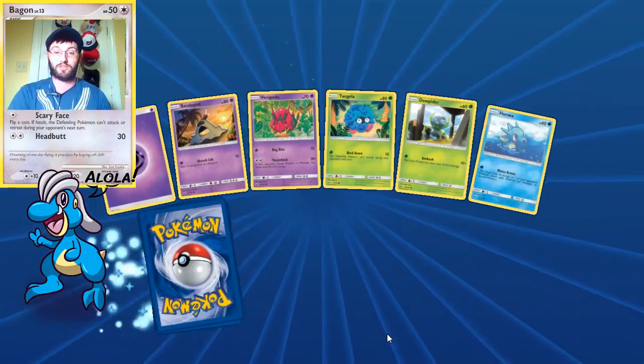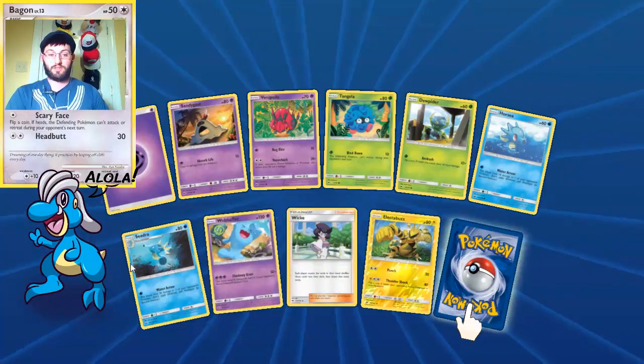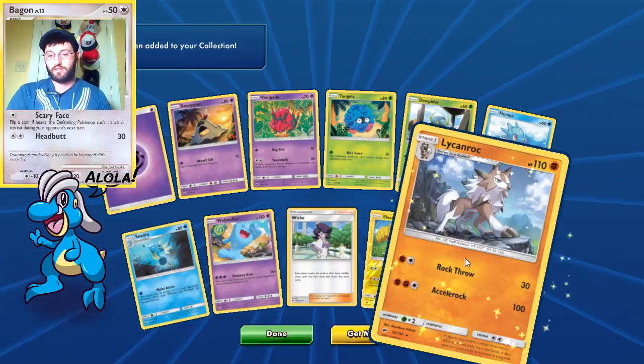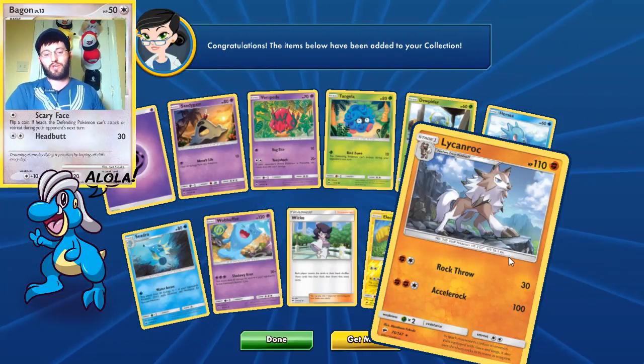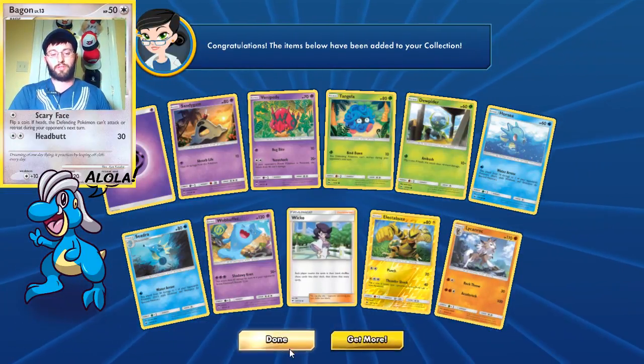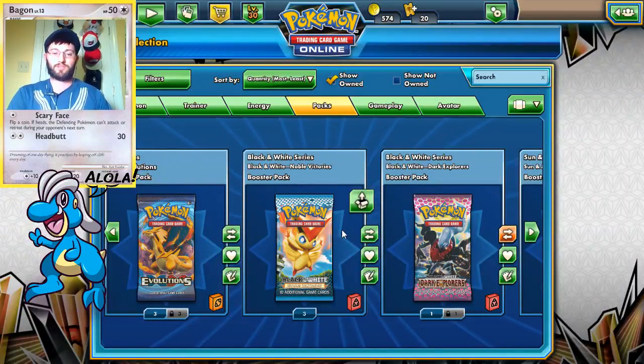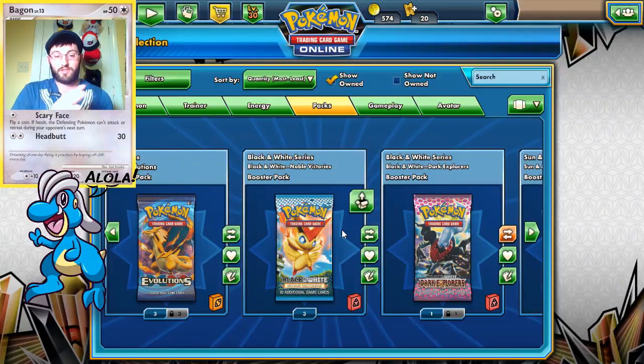Horsea, Seadra, Kingdra — no, it's a Lycanroc regular rare. So the big pulls were yesterday: we had a Gardevoir, Golisopod, and Necrozma, which was pretty sweet.